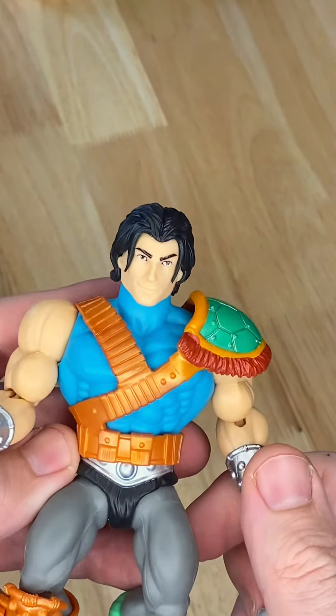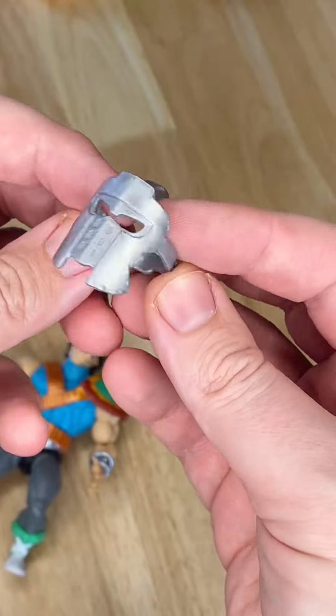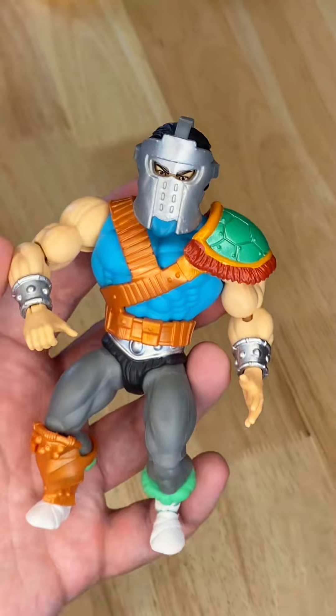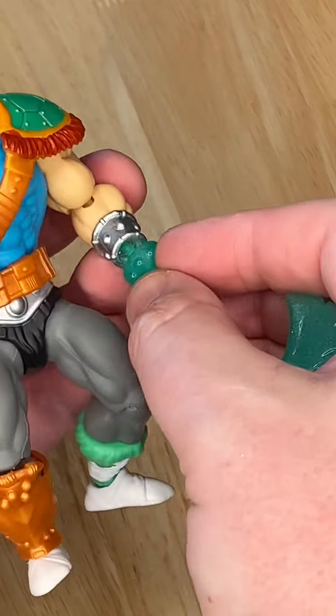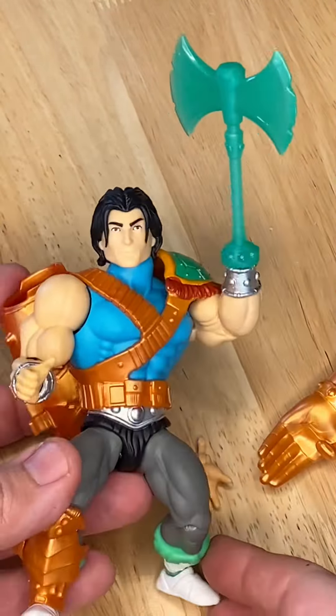It looks okay too, but I would be worried I would lose that hand. His metallic mask is removable, and with that face, he's giving He-Man a run for his money. The mask doesn't really give me hockey vibes — more like a Game of Thrones character — but it looks really cool and goes on and off really easily. The battle axe is the same as Krang's, so it has that little peg on the bottom, meaning you could actually make his hand this green battle axe. Kind of neat.